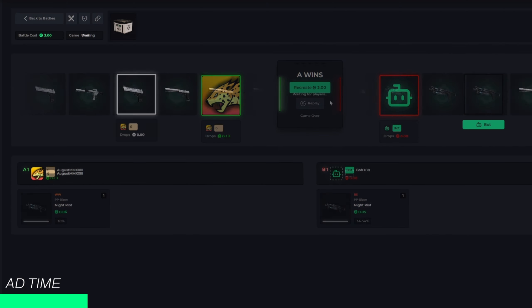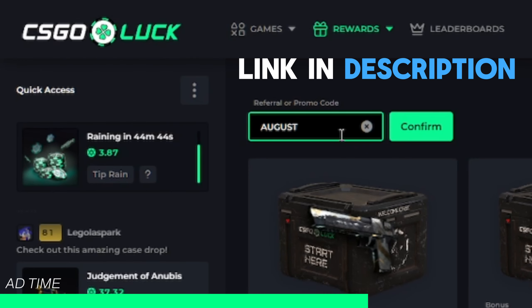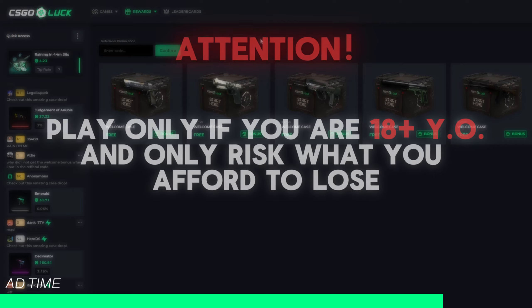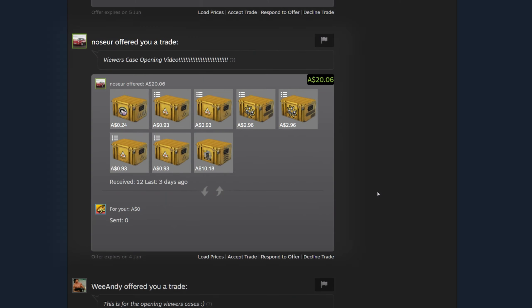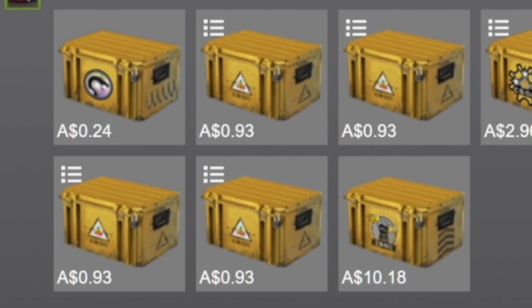Just a word from our sponsor. This video is sponsored by CS:GO Luck, where you can open cases, play case battles versus real players or bots, or play any of the other games available like crash or roulette. They have many deposit methods and instant withdrawals with plenty of skins to choose from, and you can unlock daily cases for free that get better as you increase in level. Use the link in the description and code 'august' for three free cases. Only play if you're 18 or older, only risk what you can afford to lose.